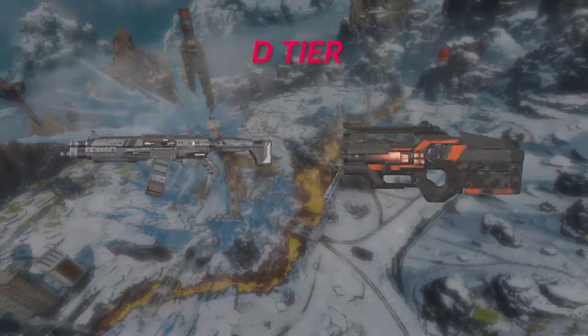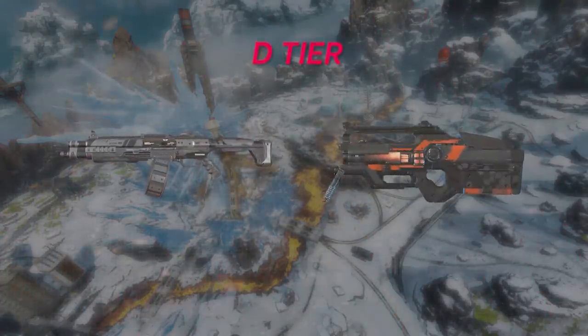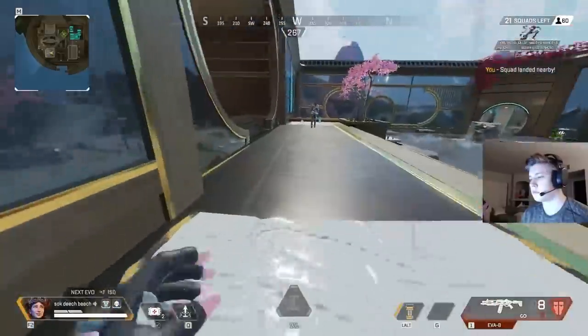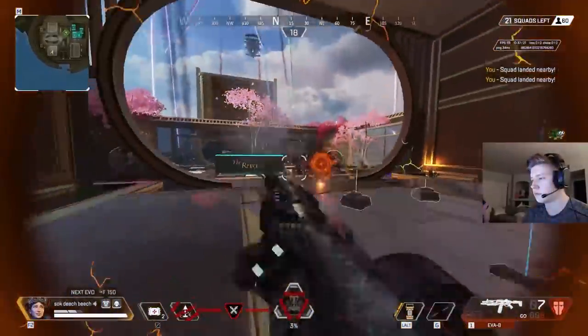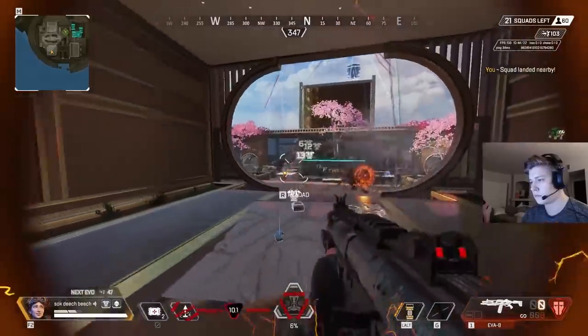First up, starting at the very bottom of D-tier, we've got the Eva-8. Unfortunately, this gun got nerfed pretty hard, and there's no question about it — this is the worst gun in Apex Legends, hands down. It's simply not worth picking up anymore unless you have nothing else, and I would much rather take something like the Mozambique, which has way more range and damage output.